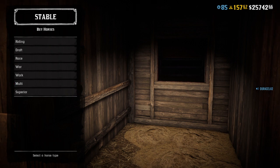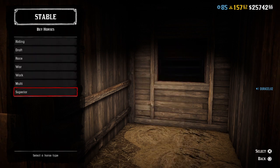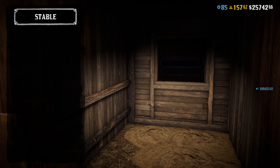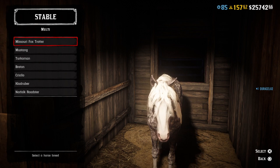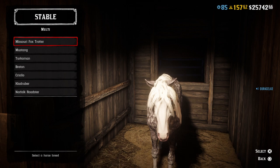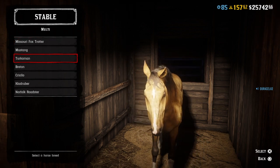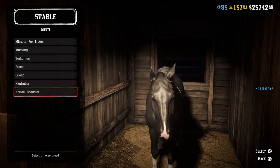This horse seems pretty cool — it's in the multi-class category. As far as horses go, we've had a bunch of riding, draft, race, war, work, and superior horses. Personally, I like the multi-class horses that are mixed between a lot of different classes, such as the Missouri Fox Trotter being a race horse mixed with the Turkoman, which has a race and war background. Some of these horses are really cool.